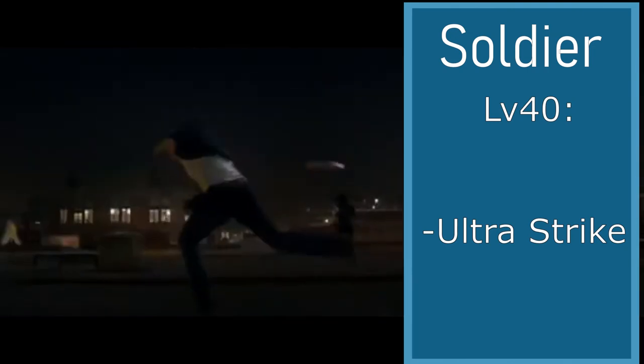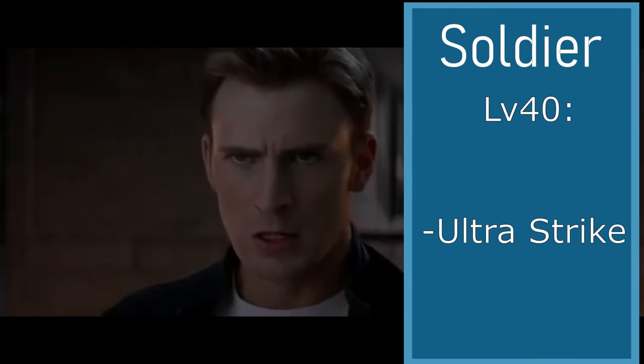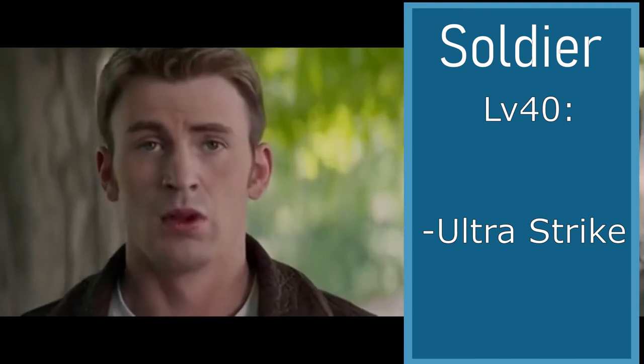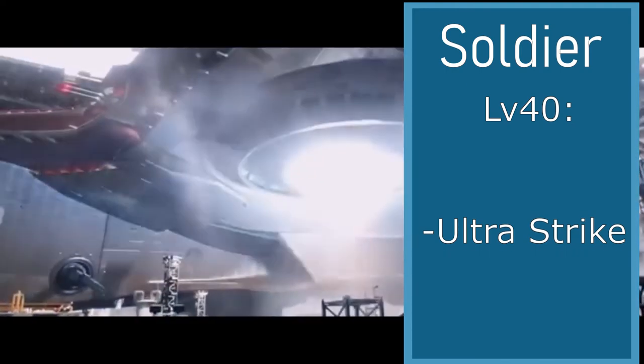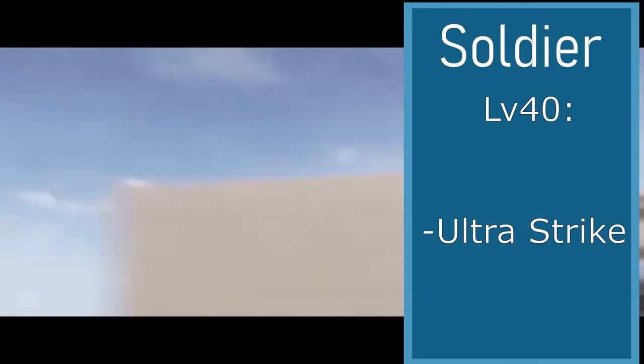At level 40, we're going to choose Ultra Strike, which costs all of your current available ability points. You can create a super attack dealing 4 times your normal damage, but it knocks you unconscious, so you have to be careful with it. It's kind of like a last stand — it reminded me of Steve Rogers in Endgame when he was fighting Thanos.